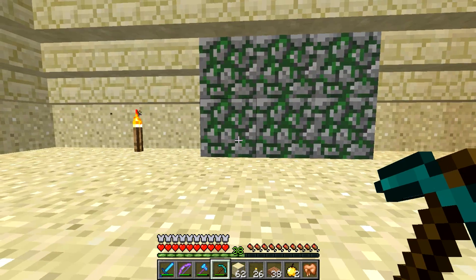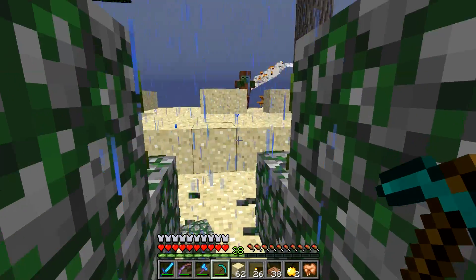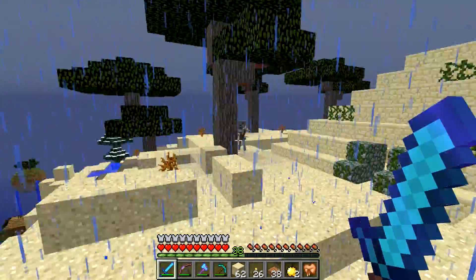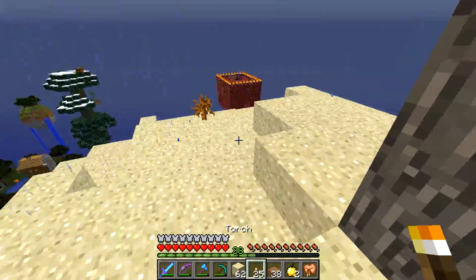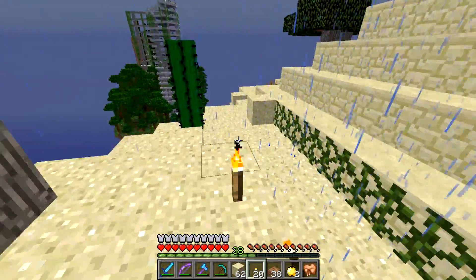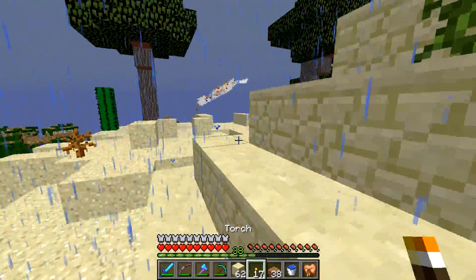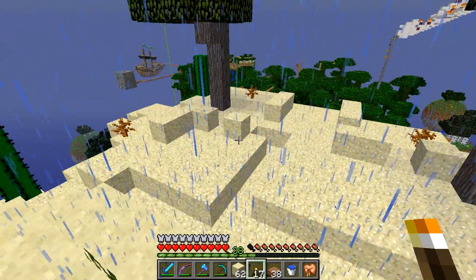Let's go ahead and dig out here — it looks like this was probably the intended entrance. I believe the light levels in rain make it dark enough that mobs can spawn. We need to be really careful because we are on a sky island. So if we get shot, we could fly off. I went one way but didn't see a skeleton. We don't need some of these items, but I need water — I will take that.